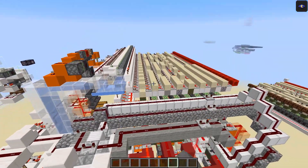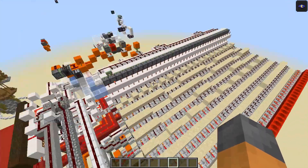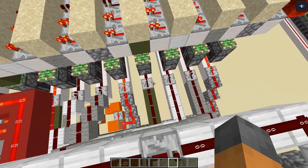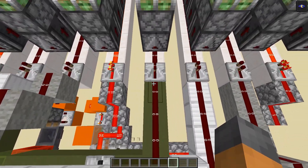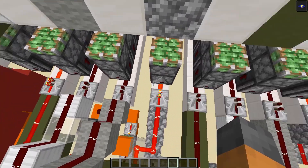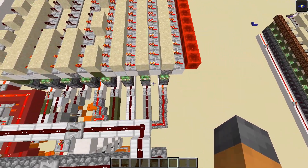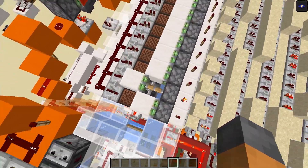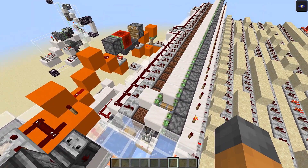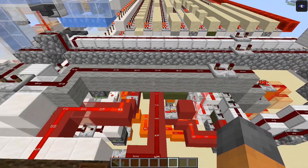Over here is the main bulk of the machine — the part which determines the probabilities. We have a bunch of different slices, and depending on eight inputs — the previous two rounds' choices of rock, paper, or scissors, and whether the machine won each time — we select a different slice. In each slice is a dropper with a different weighting distribution of rocks, papers, and scissors, represented by iron blocks, cobblestone blocks, and wool blocks.